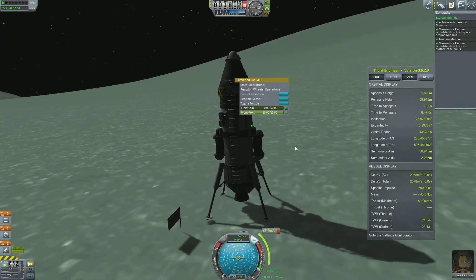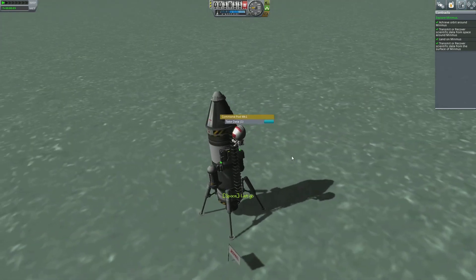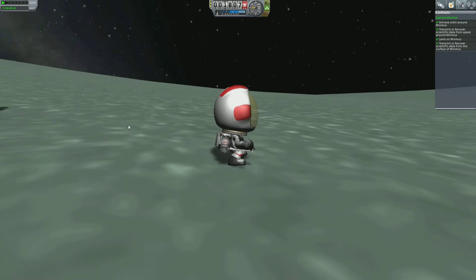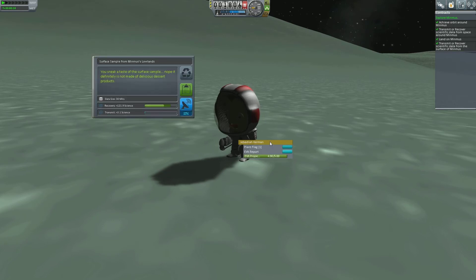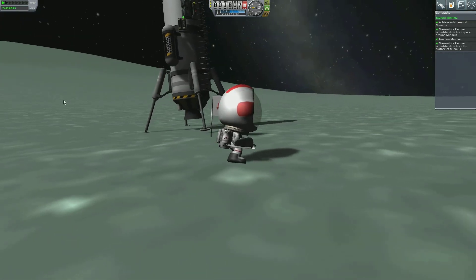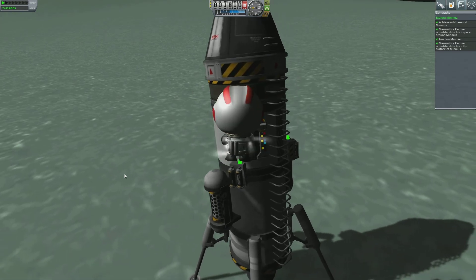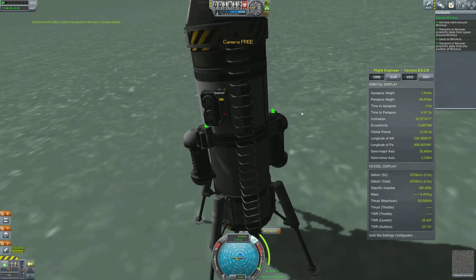I'm going to make him get out again — EVA, there's the button. Space, let go. Wee, I'm flying! My name is Jebediah, I come in pieces if I crash. Moon walking on Minmus. Let's take another surface sample — keep that. Do an EVA report. Don't need to plant another flag. Alright Jeb, get back to the rocket. Uh-oh, we're going to knock the rocket over. We're taking off — oh God, don't go out of the atmosphere Jeb! Oh, slammed him into it. Don't knock the equipment off, boy. Alright, get inside. Escape Minmus!